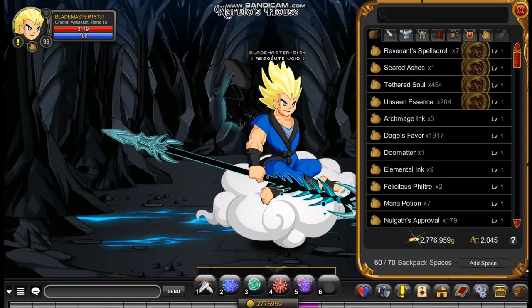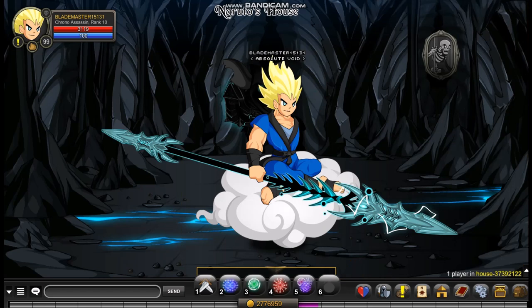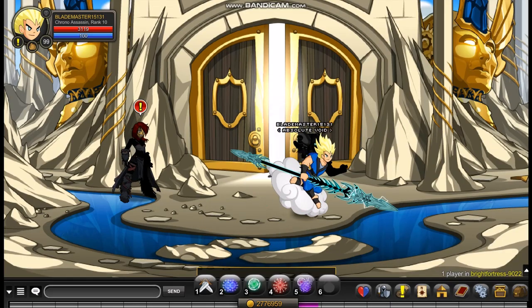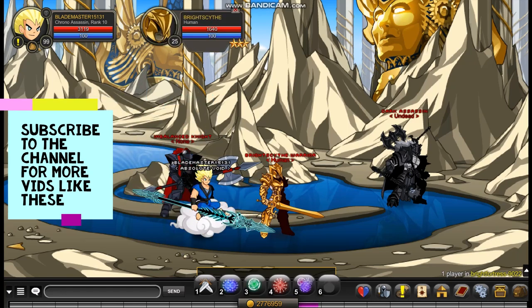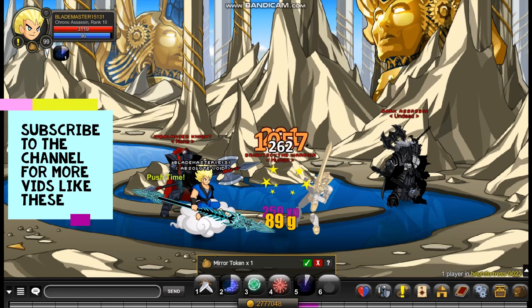The next helms we're going to get are the Arcane Hair Morph and the Bright Hat Plus Hair — all three are obtained at the same place. You can go to slash join Bright Fortress to get these. When you get here just skip the cutscene and walk right into this room.